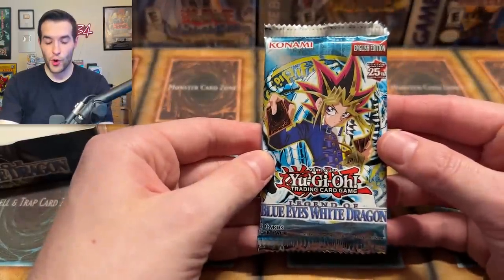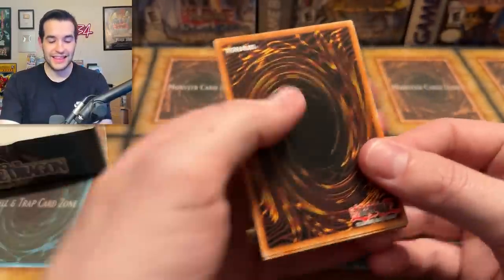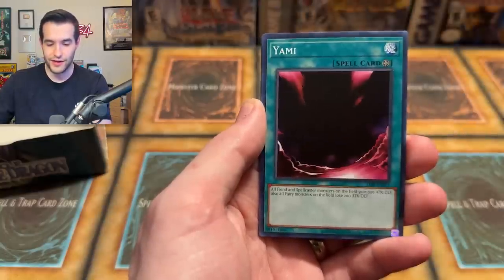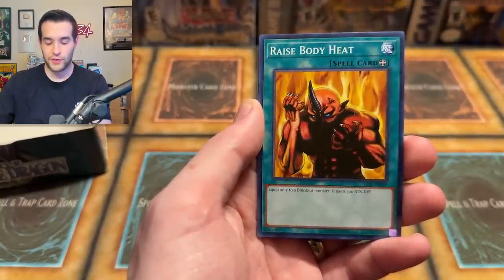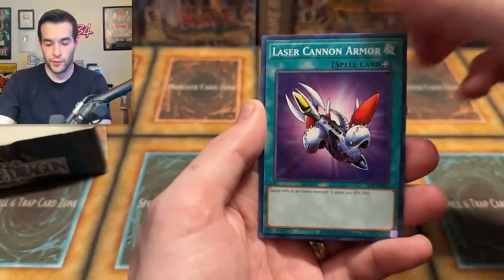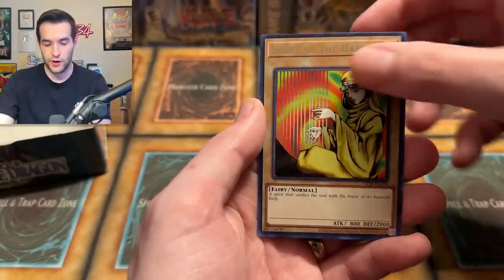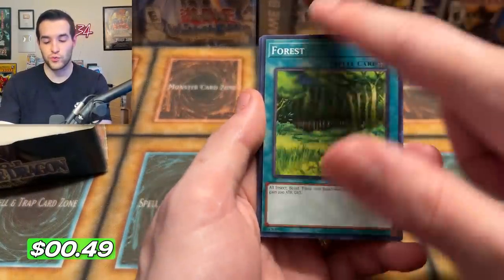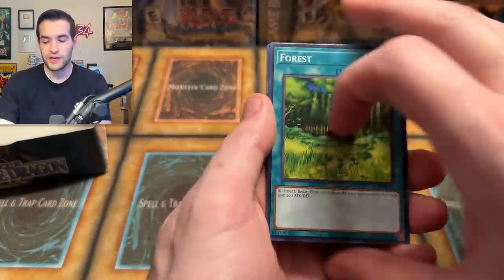Four packs to go, guys. Four Legend of Blue Eyes packs left for Legacy Week, and then it's over. If you've enjoyed it, let me know down below. If you want to see something like this again — Legacy Week has been six days long, it's the last day, and on the seventh day he rested. We got Book of the Secret Arts. Ray and Temperatura, Yami, Ray's Body Heat, Laser Cannon Armor. We have Spirit of the Harp and Forest. This first edition Forest has a really awesome green — one of my favorite colors.